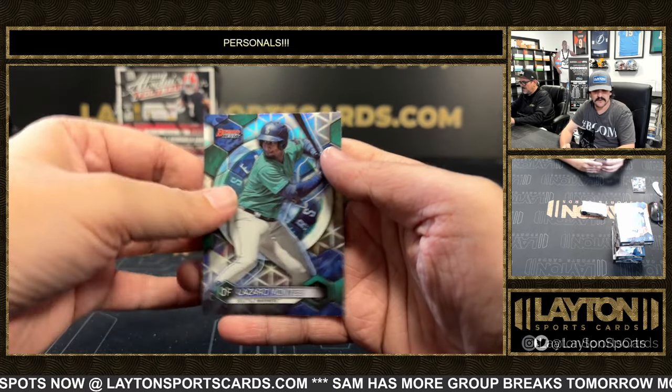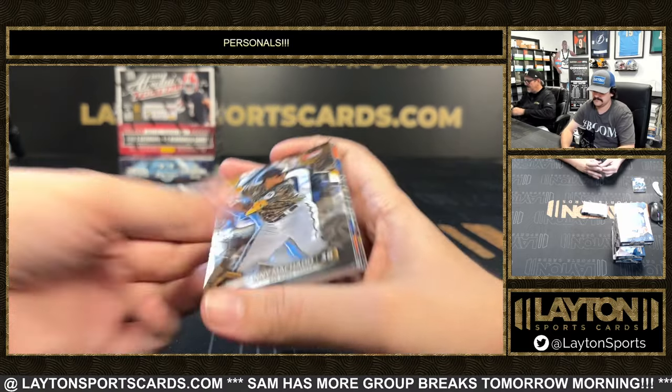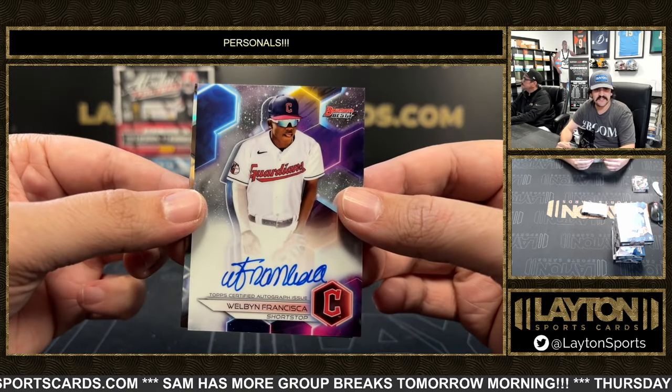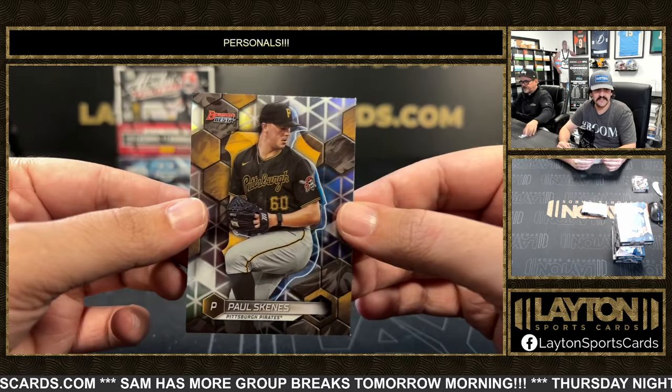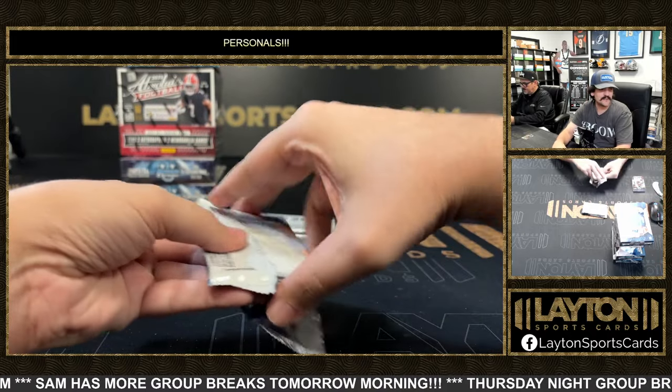Ethan Salas Projections. Lazaro Montez. There's a base auto — Welb and Francisco for the Guardians. Paul Skeens. LDB refractor.